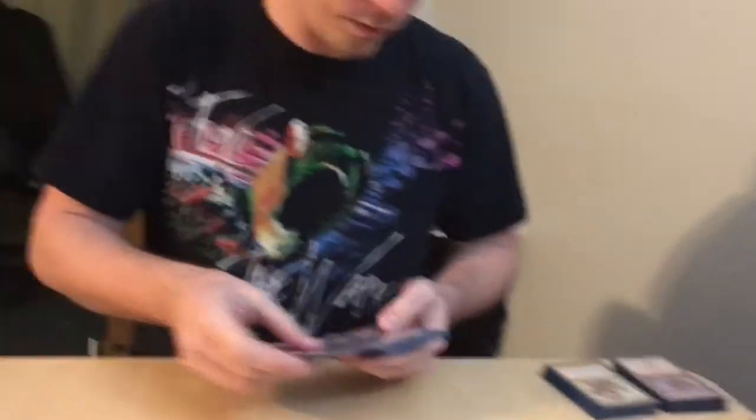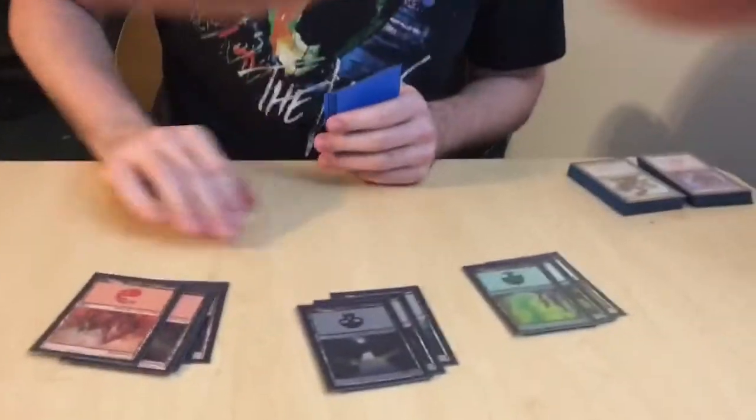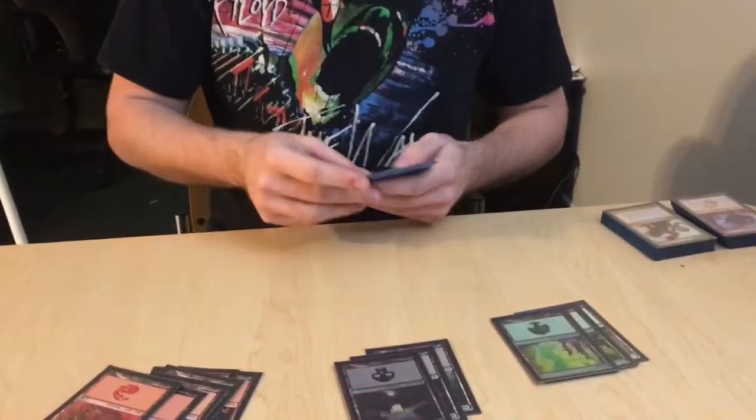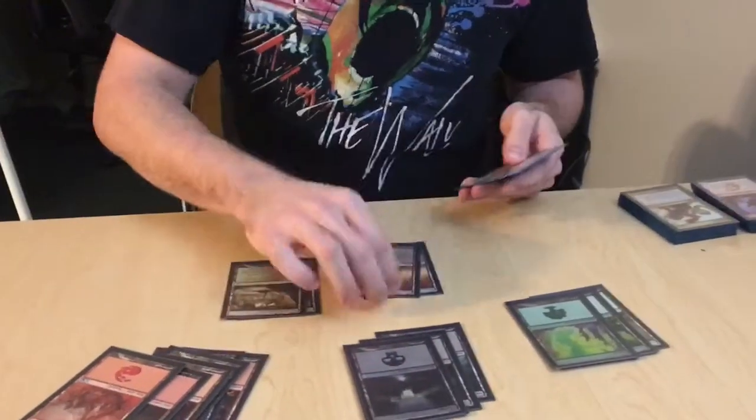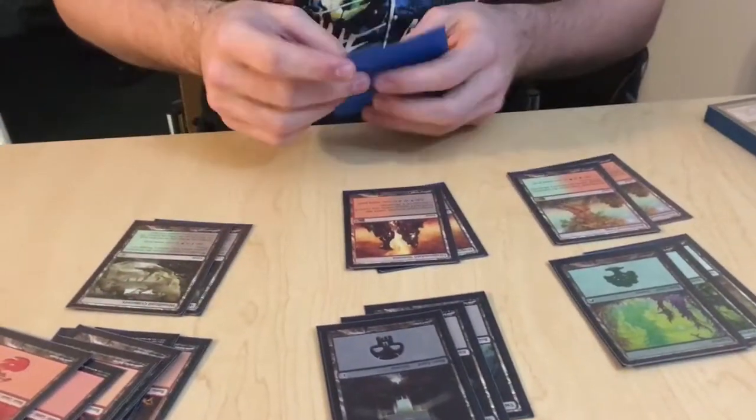Land count: 1, 2, 3, 4. We got 6, 3, and 3 for the basic lands. It's going to rely heavily on your Mountains, so you want to get most of those. You got your 2, 2, 2 — Rootbound Crag, Dragon Skull Summit, Woodland Cemetery. You got to get a little bit of variety in there.